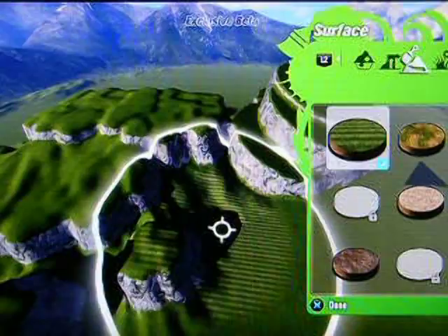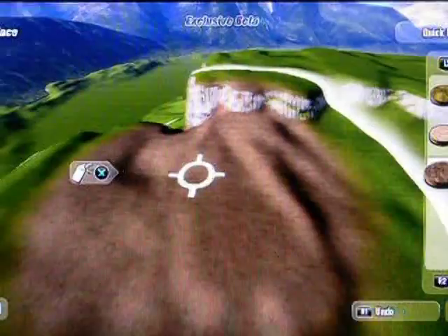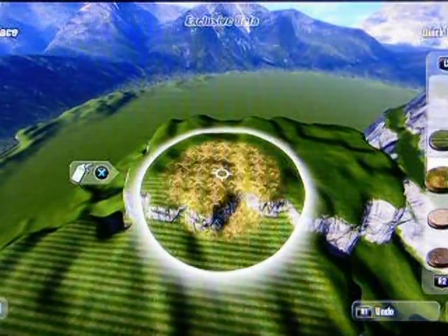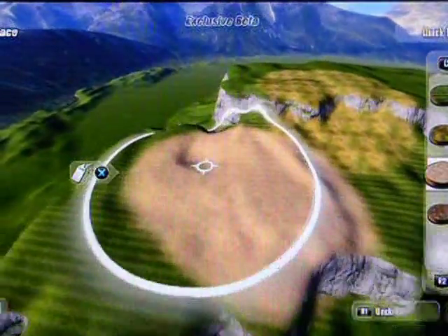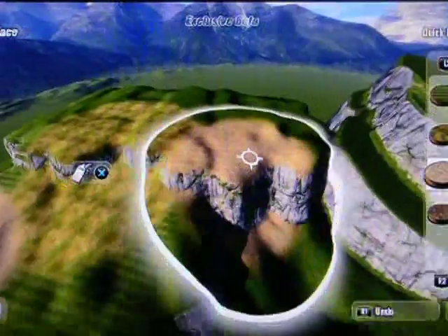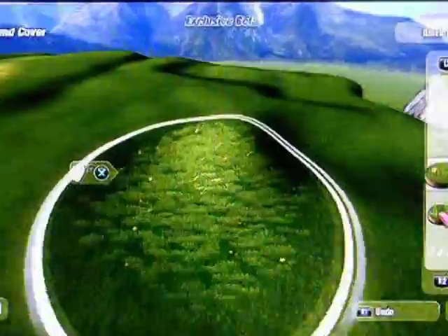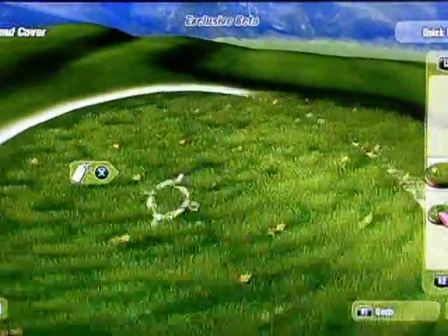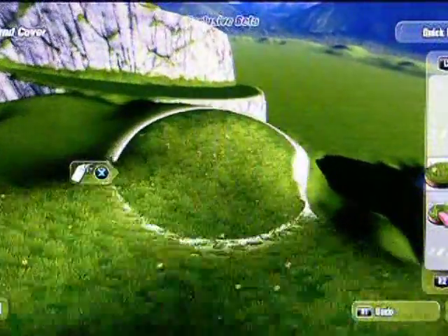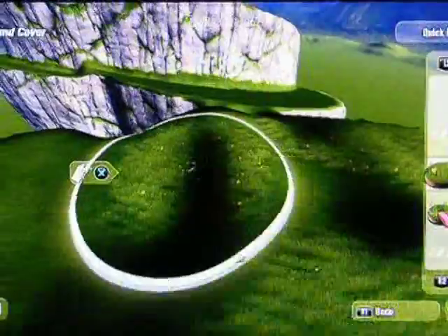Let's see what else we can do with the terrain editing. You can also change the surface. For example, maybe I want this to be muddy, or maybe this kind of grass — just paint it on. Works great, and it blends the edges together. You can also add grass. Beautiful grass. And I assume there's going to be more options for this ground cover in the full game. Alright, so let's make a track from scratch.